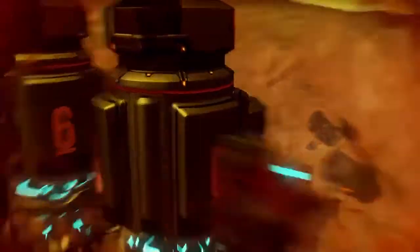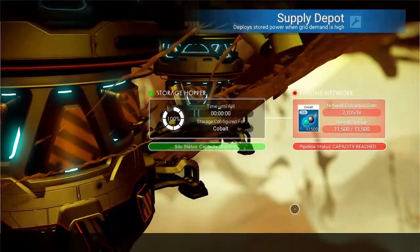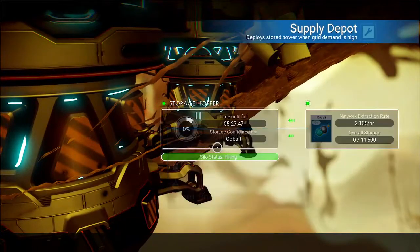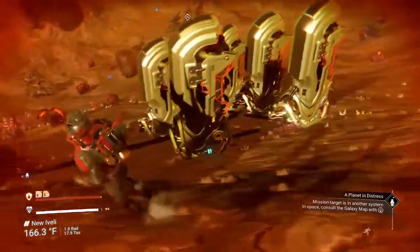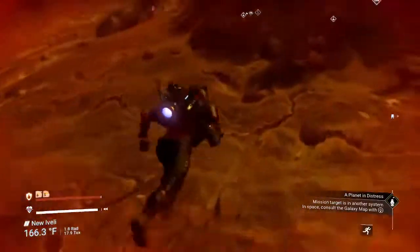I'm going to probably add a little more storage to this. But as you can see, for the storage I have right now, I'm making over 11,500 cobalt out of this. So I can grab money when I need it. I might add a couple more miners there.